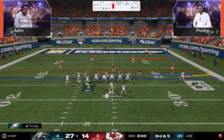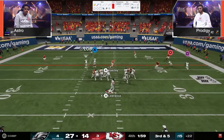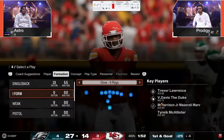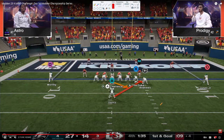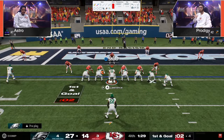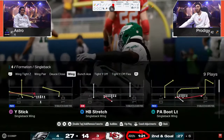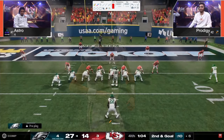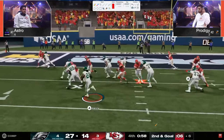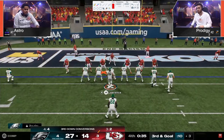Prodigy's hands are kind of tied situationally, especially with the interception. Love this combo here — the cheap motion against cover two with the seam streak is such a good route, unbelievably wide open. Good by Astro just taking his clock. This is about the clock at this point — we're not playing fancy, just taking our three. Prodigy has to start taking his timeouts; it seems like he's just done.